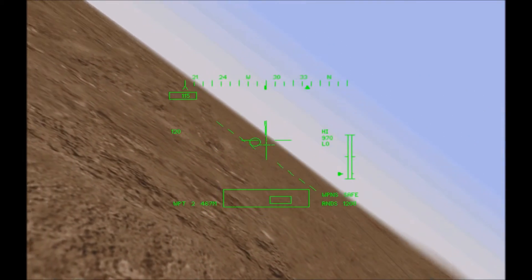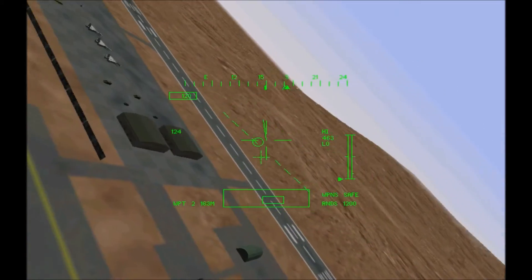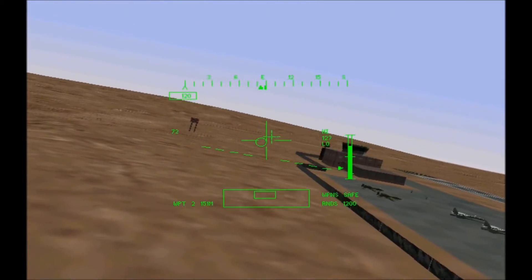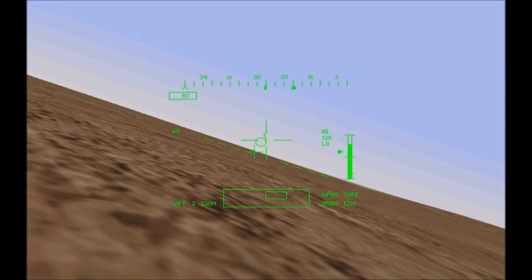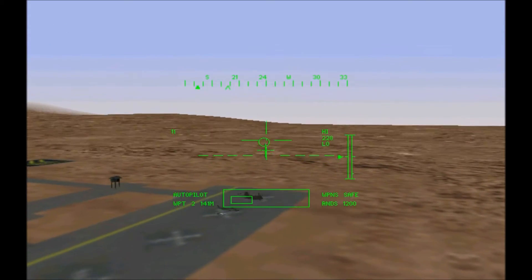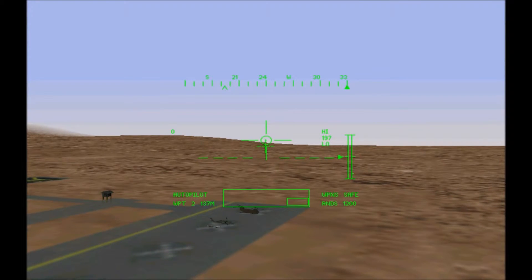Press the F1 key to return to the cockpit view. When you've found a clear landing point, press the H key to go into bob-up mode. If you're sure the area below is clear of obstacles, you can attempt a landing. If it's not clear, press the Tab key to come out of bob-up and reposition yourself.